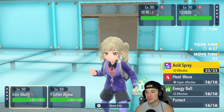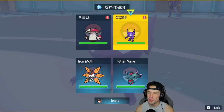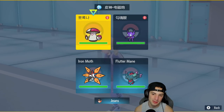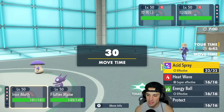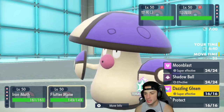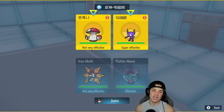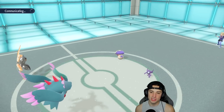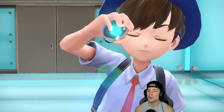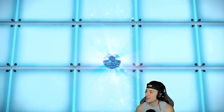Iron Moth and Fluttermane is coming out for the lead and they led Sableye and Amoonguss — double support, or is one of these an illusion? One of these has got to be Zoroark in disguise. I think Zoroark is disguised as Amoonguss. He's going to Fake Out my Iron Moth, which is totally fine. I think Zoroark is illusion into Amoonguss — there's no way you're actually double leading support. No shot.